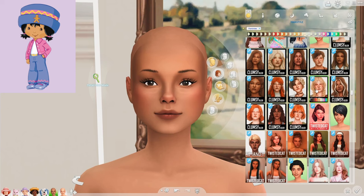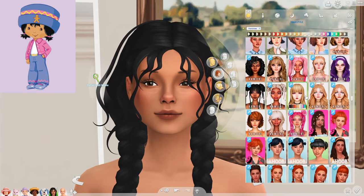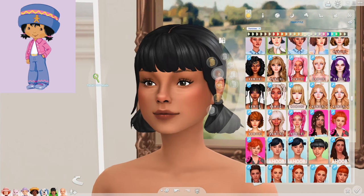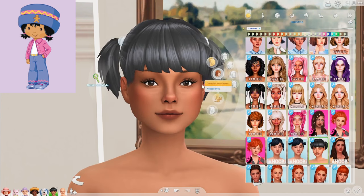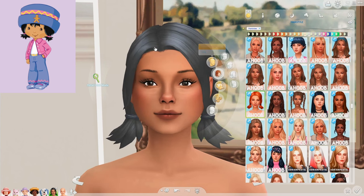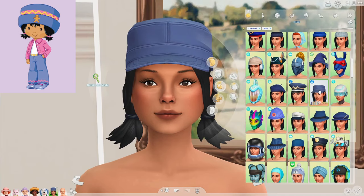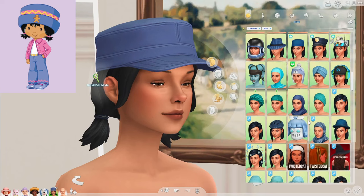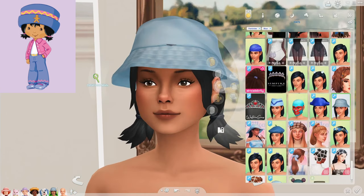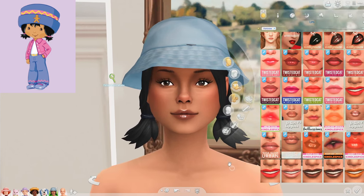Gingersnap has got really short black ponytails, so I honestly don't even know if we're gonna be able to find a hair like that. Maybe this? That's so cute. Oh my god, yes — this is perfect. I know we're missing the bangs, but I'm happy with this. I know we're gonna have a really hard time with the hat. There is this one, but I'm not the biggest fan. I guess we can go with another bucket hat. And while we're here, let me just give her some clear gloss.